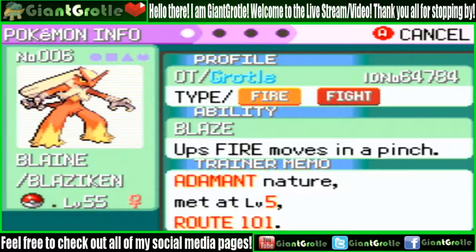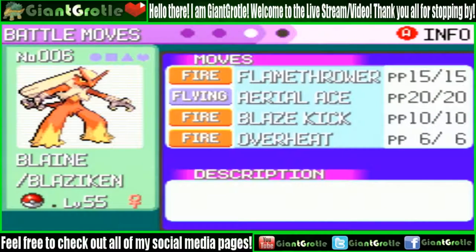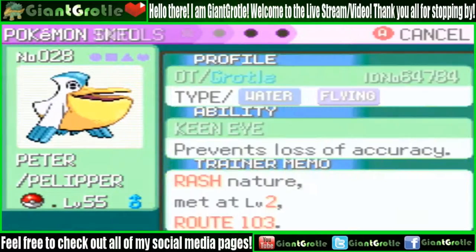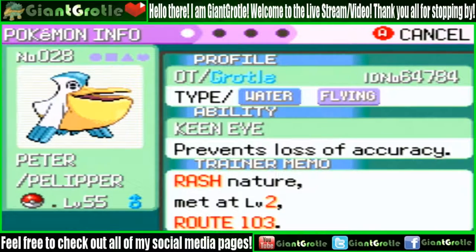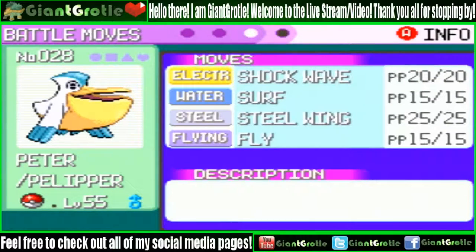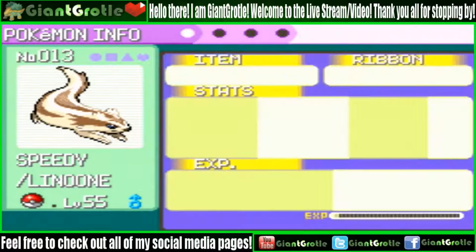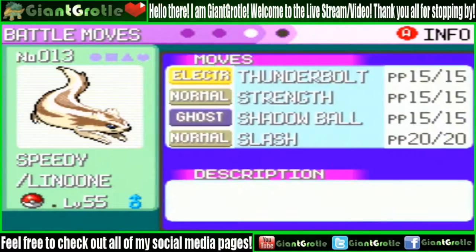Blaine, my Blaziken, is holding the Charcoal and knows Flamethrower, Blaze Kick, and Overheat. There are two more: Peter my Pelipper, holding the Amulet Coin and knowing Shock Wave, Steel Wing, and Fly. And finally Speedy, my Linoone, holding the Silk Scarf and knowing Thunderbolt, Strength, Shadow Ball, and Slash.